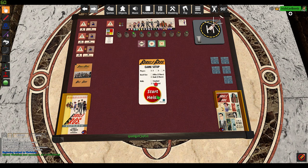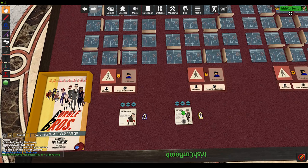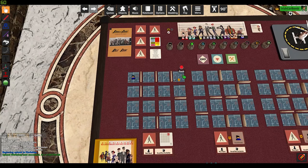We'll go ahead and set up a two-player game real quick — you'll see it automates everything pretty quickly. With the pro crew selected, Peterman doesn't get his dice and the juicer gets her alarm if she wants.